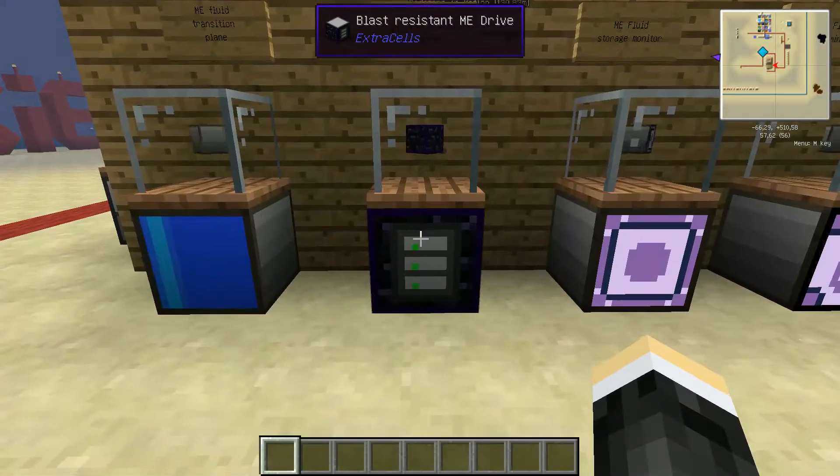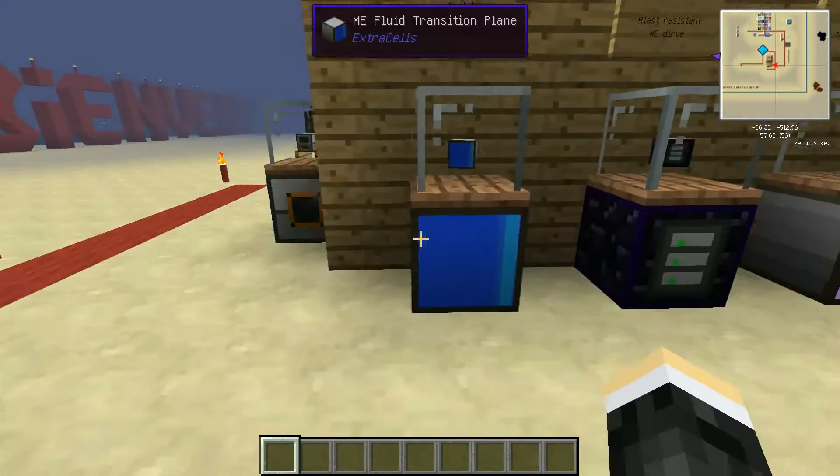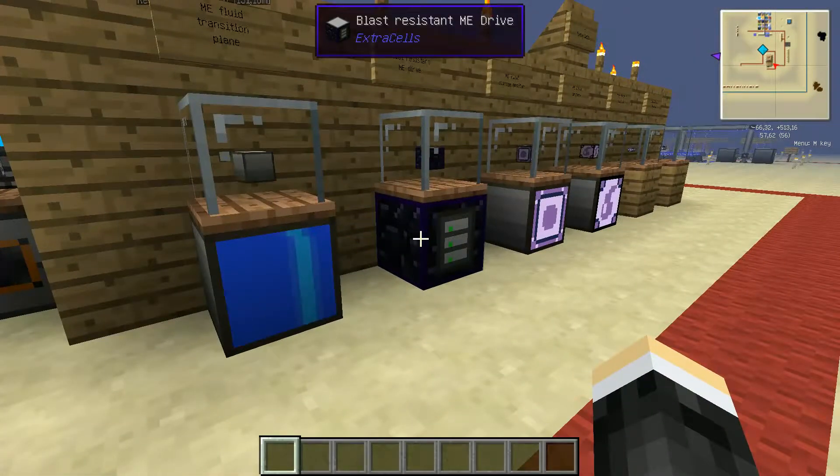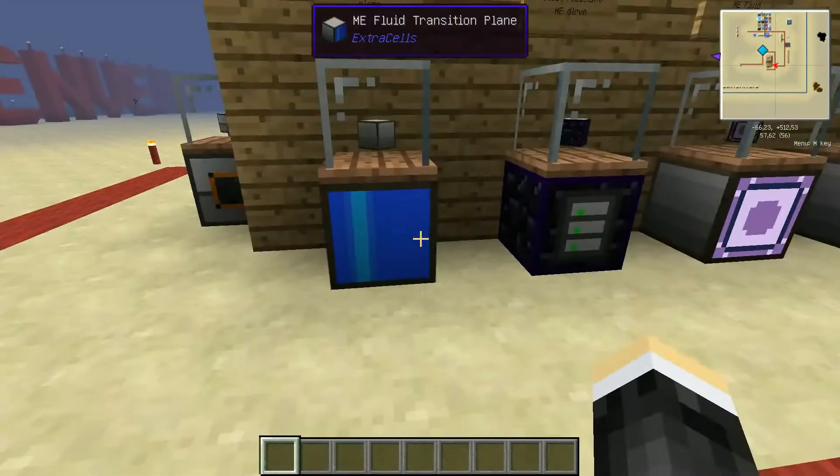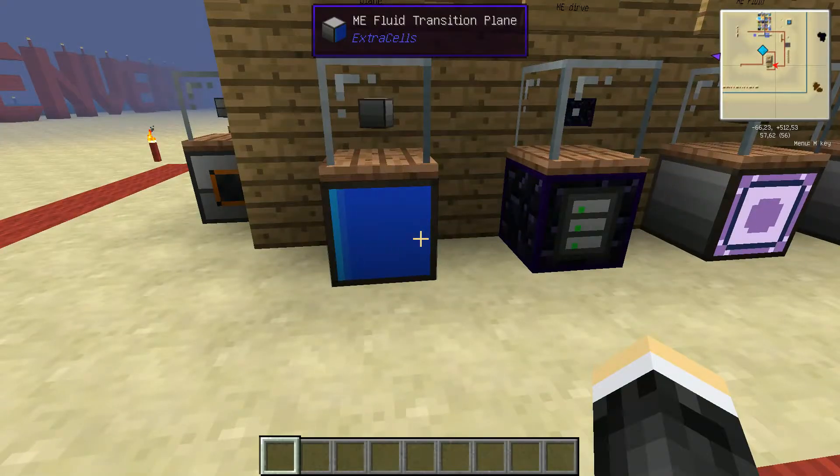The Blast Resistant ME Drive is a drive like the ones we had before for storage cards, but it resists explosions. This can be very useful if you play in survival mode.